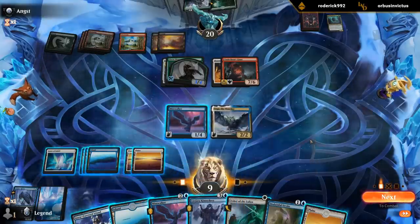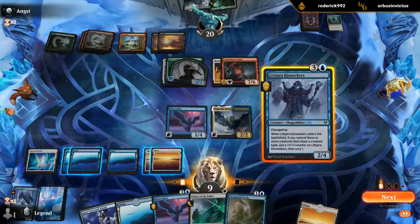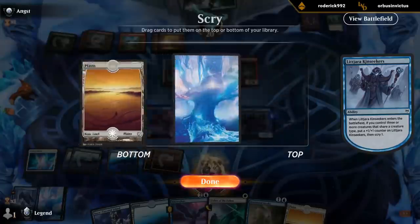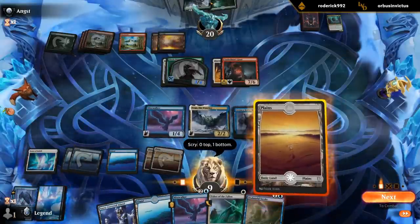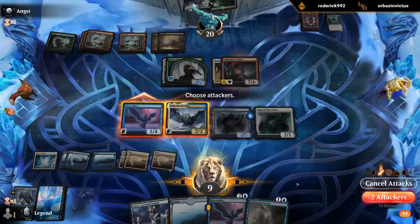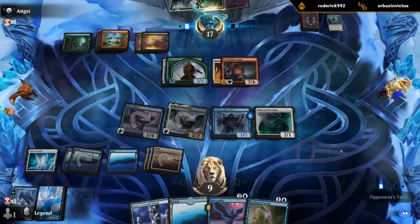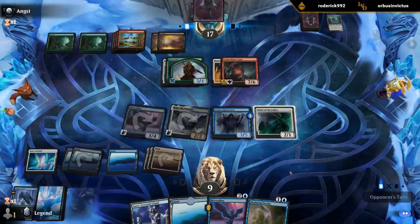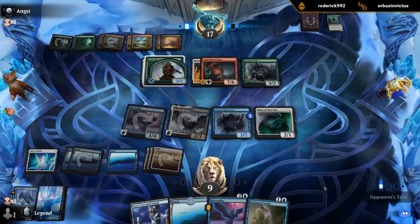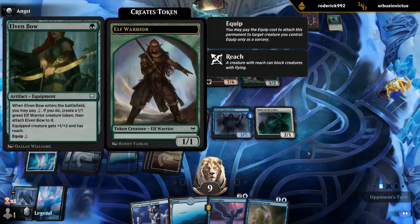We can play Kin Seekers. Keeping up Disdainful Stroke from now on seems prudent. We can go Kin Seekers, Usher, keep up Stroke. We still have our Gates as a mana sink. The bow is definitely going to be the most annoying card from now on, but we should be able to manage.